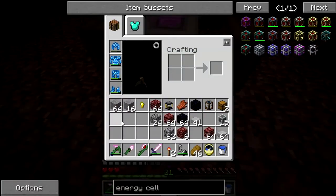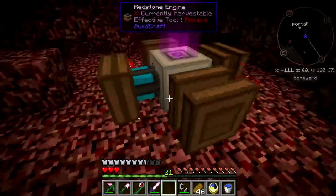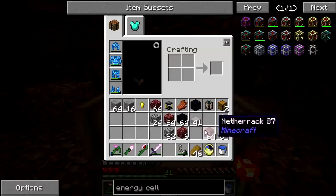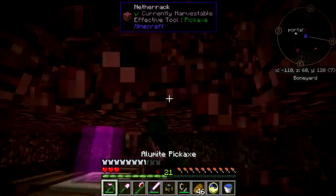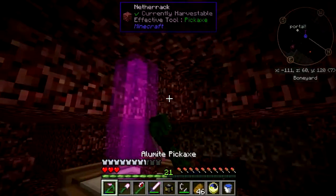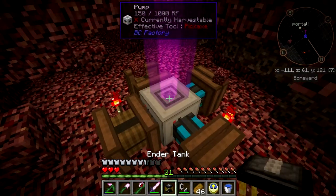And a couple of redstone torches — I should get them going slowly. Ender tank — I was going to dye this one the same red color I had dyed the other one, so I'm probably gonna have to fix that.